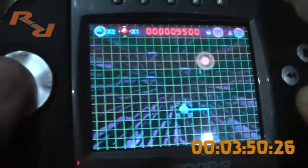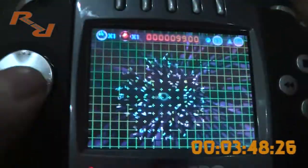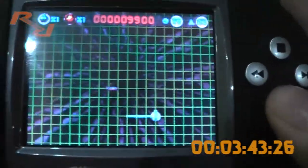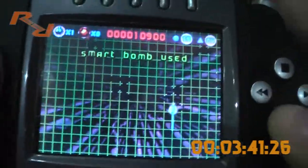You also have a smart bomb activated with one of the shoulder buttons. Getting killed before using the shoulder button is a problem. But that's your smart bomb — there you go.